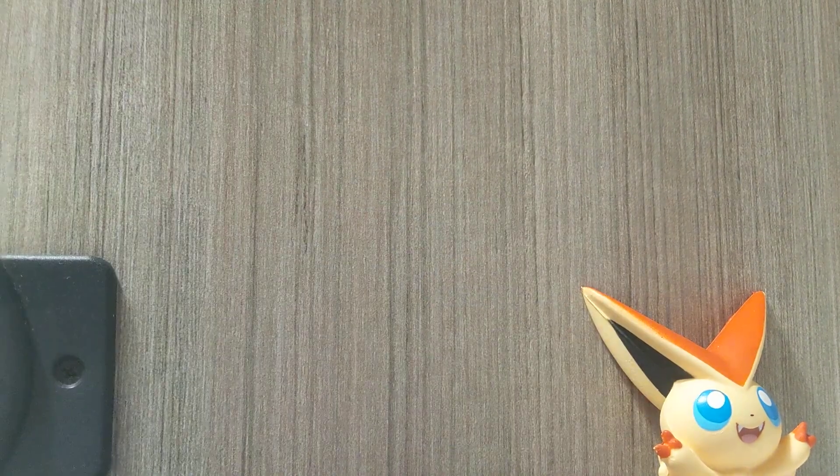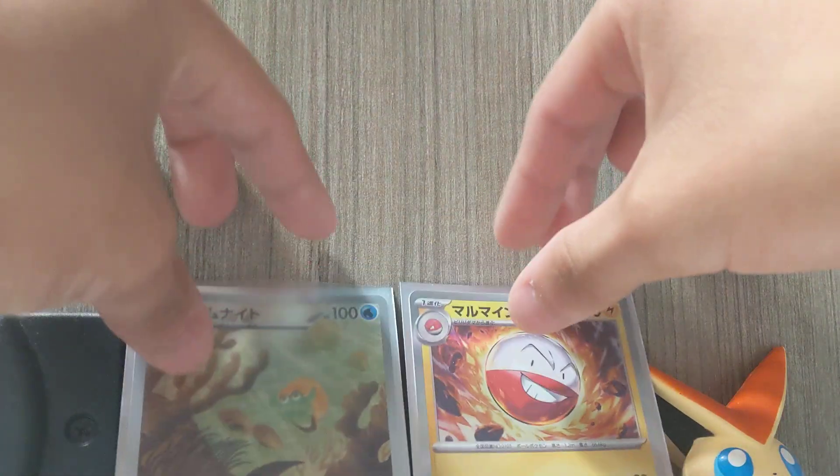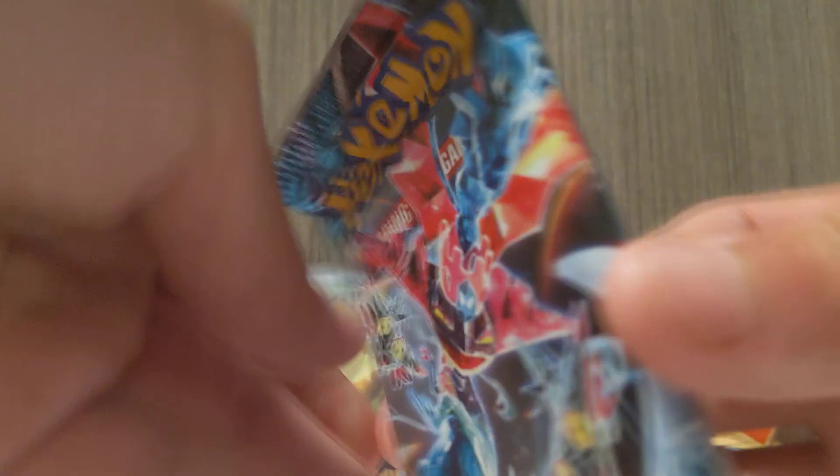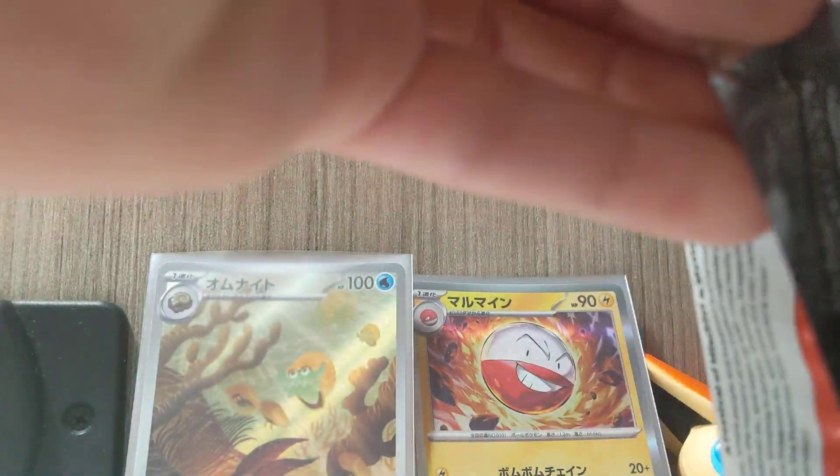What is up guys, this is Pokemon Soul here. Today we are going to open up this pack of Twilight Masquerade. Sorry for the bad background — we are at a hotel in Tampa, so give me one second while I get this thing open.